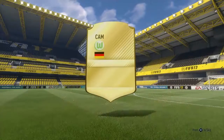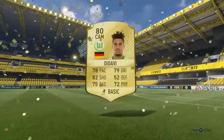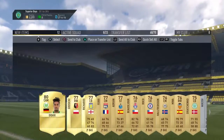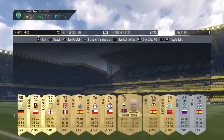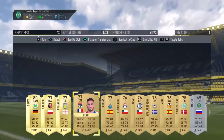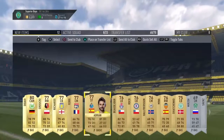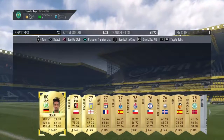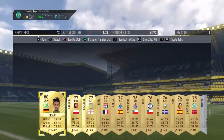We got the pack. We spent 10 grand on it, so we need to make at least 10 grand back, or get players I'll use. We got a player from Wolfsburg — not an inform. We got two silvers. In all of these players we probably made 10k, because some of these players will sell for like a thousand coins or something. You can probably get luckier than I did and make more profit.